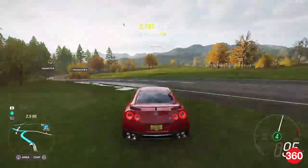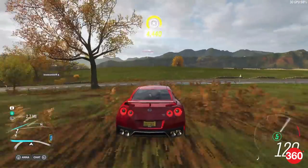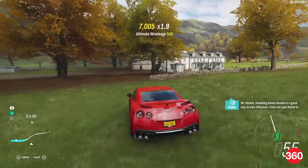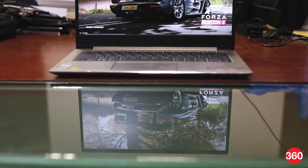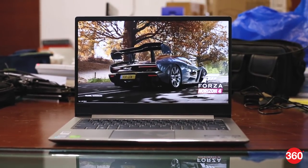Although Forza Horizon 3 was poorly optimised across the board, with high-end machines well above the recommended spec unable to achieve 60 frames per second, Playground Games claims that things are different this year, and the Forza Horizon 4 demo appears to lend credence to this. With that in mind, we decided to conscript the services of a laptop with the lowest spec discrete GPU we could find in the office and zeroed in on the Lenovo IdeaPad 530s.